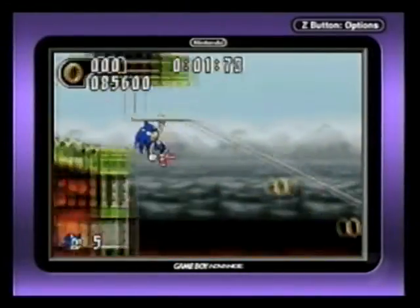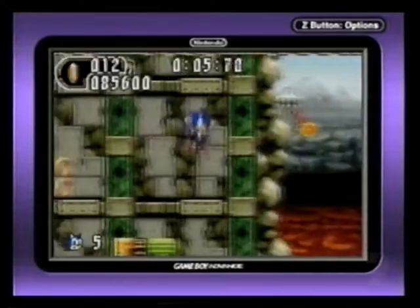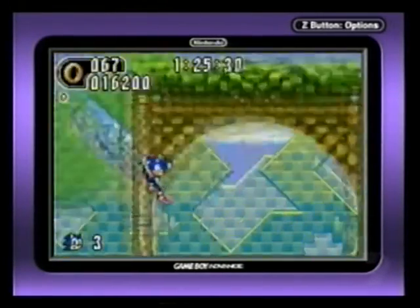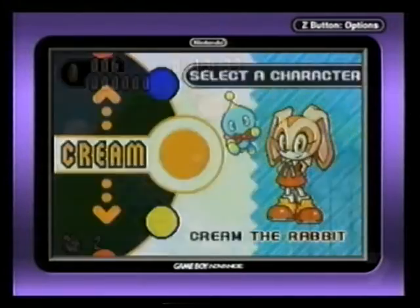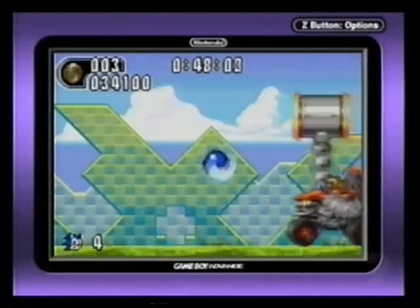Sonic the Hedgehog, with all of his moves and antics, has even more to battle and collect in Sonic Advance 2 — the next in the crazy adventure which has the world's fastest hedgehog running, jumping and collecting as many chaos emeralds as possible along the way. A new friend named Cream the Rabbit joins Sonic to thwart the evil machines of Dr. Eggman, who's up to his old tricks again.